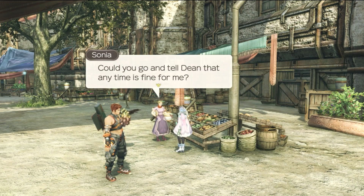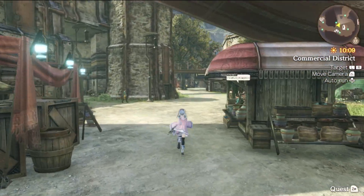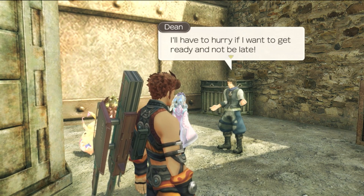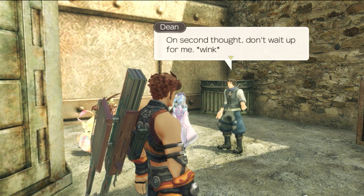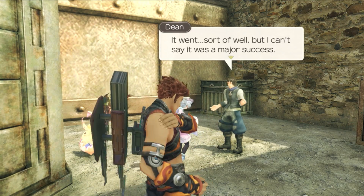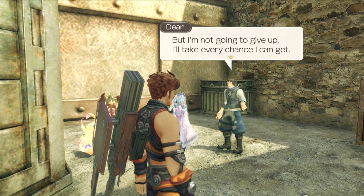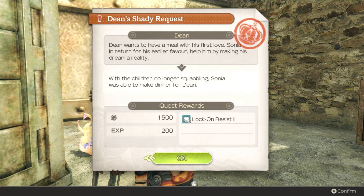We trade for the Shin Geckos and head back to Sonia. She's thrilled — the kids are going to love these and should stop fighting. She asks us to tell Dean that any time is fine for her. We head back to Dean, who's excited to finally have a loving meeting with Sonia. He rushes off to get ready. The date happens quickly — it went sort of well but wasn't a major success. Still, she invited him around to her house next time, even if only as a babysitter. He's not giving up. That completes Dean's Shady Request.